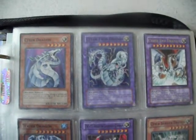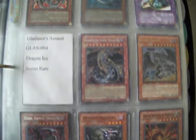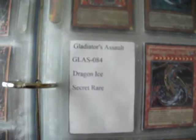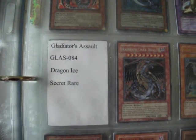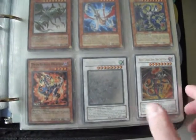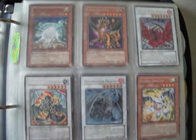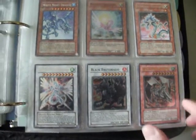Here we have Gatling Dragon. Now here we have the first card I do not have: Dragon Ice from the original Gladiator's Assault. Apparently it's very elusive — I don't know why. Old school cards are trickier to get, of course. I do have extras of a lot of these cards.